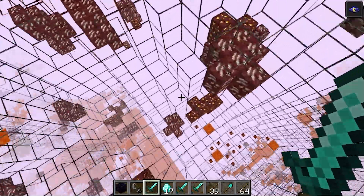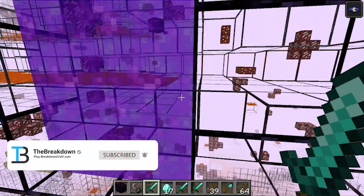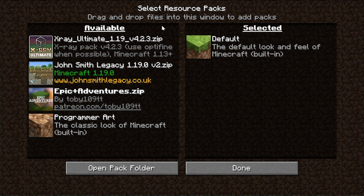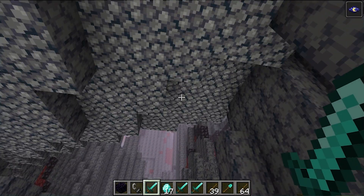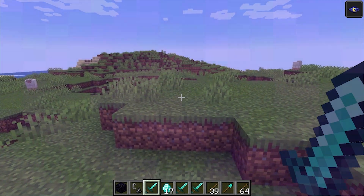To turn X-Ray off, hit Escape, go into Options, then Resource Packs, hover over X-Ray, and click the little arrow to move it back into Available. The Selected section will be empty — click Done, and X-Ray is now turned off. Not only is it turned off in the Nether, you can go into the overworld and see that it's turned off there as well.